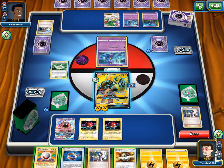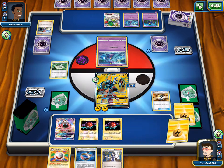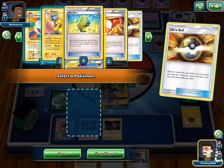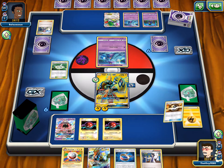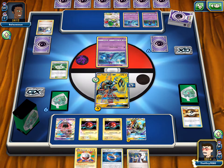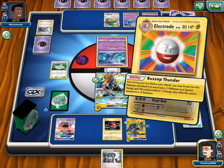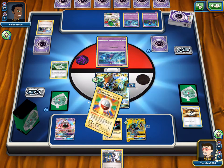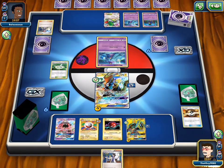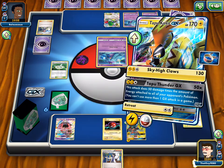We'll have to get rid of two lighting energies to do that, because we don't want to get rid of Sycamore or a Choice Band. We do run 12 though — we'll be okay. So if we get a Koko going this early, then we can Electrode again next turn, and we'll have three energies on both of them, and they both have Choice Bands. Then we'll Buzzap Thunder onto the Koko and then Sky High Claws — for a knockout.